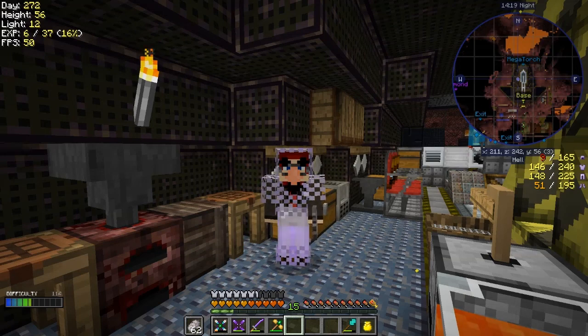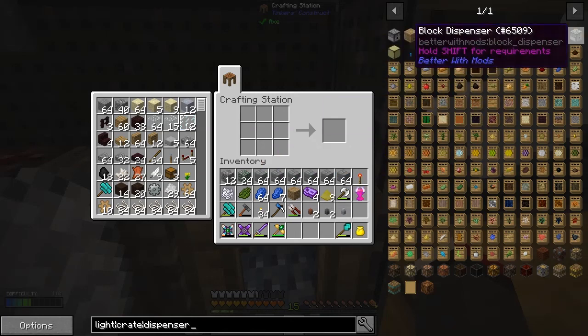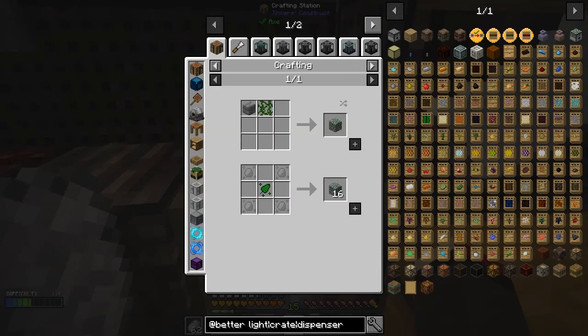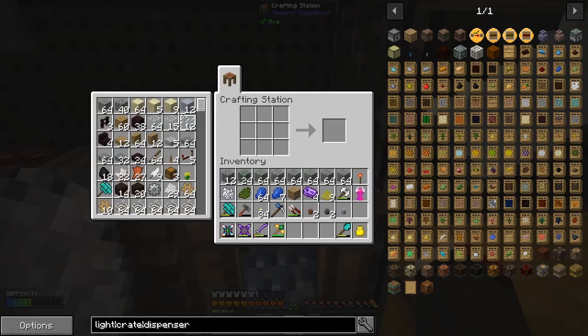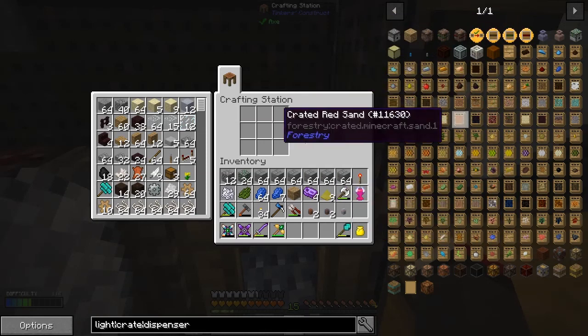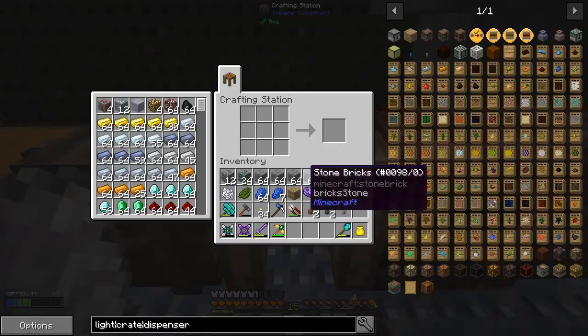The first thing I'd like to make is an XP dispenser. I'm looking for the block dispenser — I think this is the one. We need some learn stone and some moss stone. Moss stone is dead easy: cobblestone gives you moss stone. I've prepared some moss stone, but I need two soul urns and just two redstone torches.